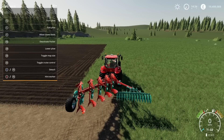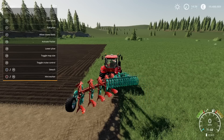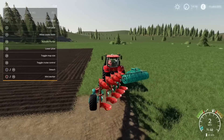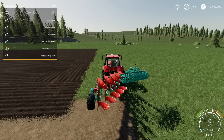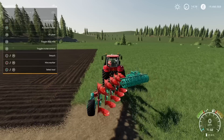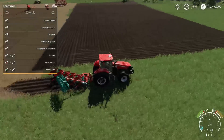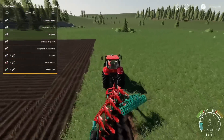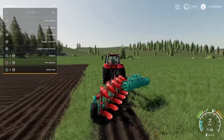If you've got the packer but don't want to use it, we can deactivate it. So L1 and up on the D-pad puts the packer up and out of the way. Then to allow field creation, L1 and triangle — I drop it down and plough. My leading edge is right up by the tractor and off I go.